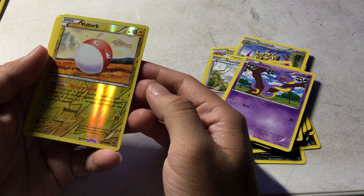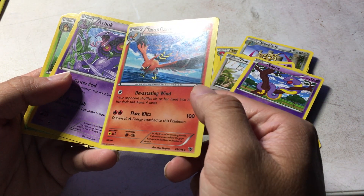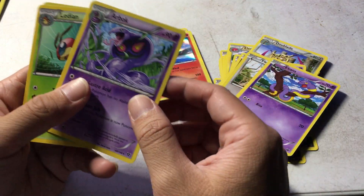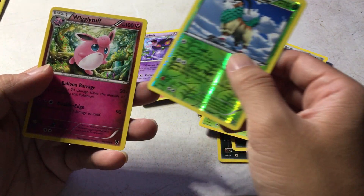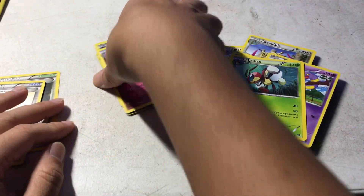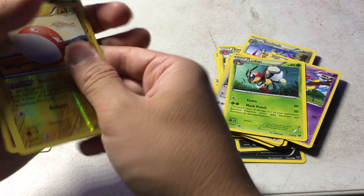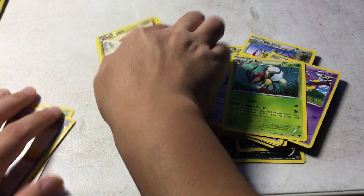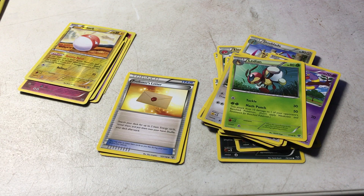We have a Reverse Voltorb, a Talonflame, an Arbok, a Go-Goat, another Go-Goat and a Wigglytuff, and a Reverse Go-Goat. Not too bad. And that's gonna wrap it up for part 3. If you like watching these videos, please subscribe, leave a comment if you like, and we will see you in another video.